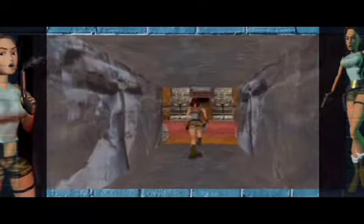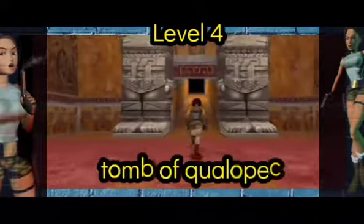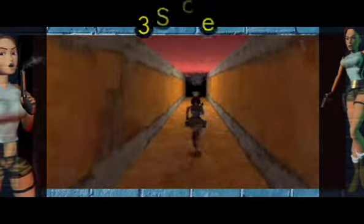Hello everybody, my name is Static Gym 91 and welcome back to Tomb Raider 1. This is the fourth and final level in Peru - Tomb of Qualopec - and we have three secrets in this level.